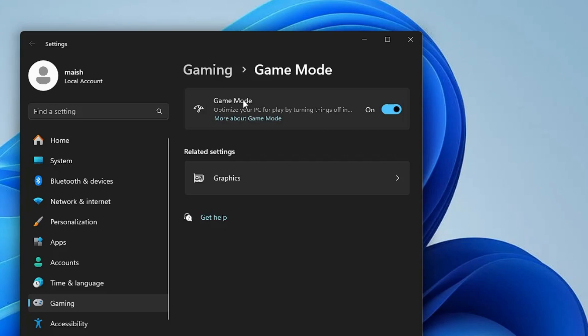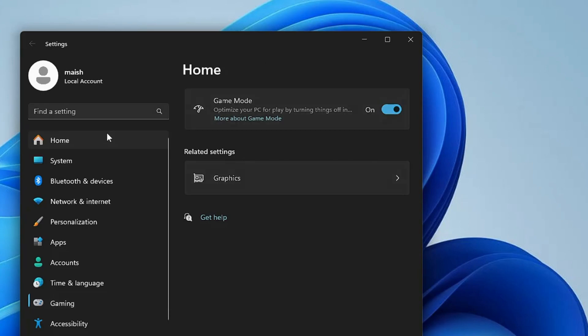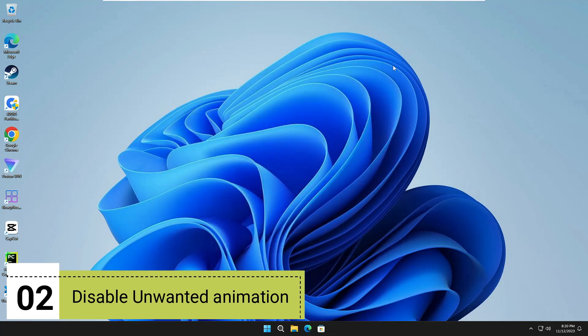Once you have enabled Game Mode, I also recommend that you go ahead and disable the Xbox Game Bar. In the settings search, type 'Xbox', then you will get 'Enable Xbox Game Bar' — click on it and disable this option. Once done, you can close it.